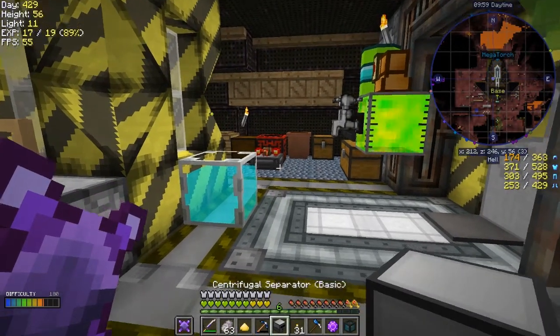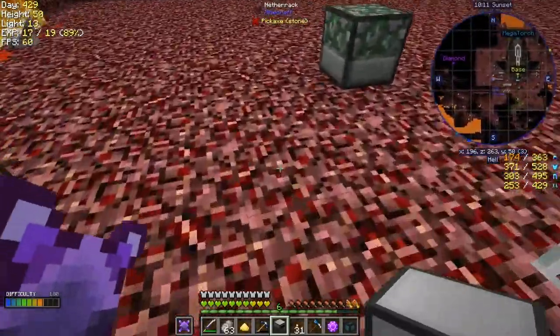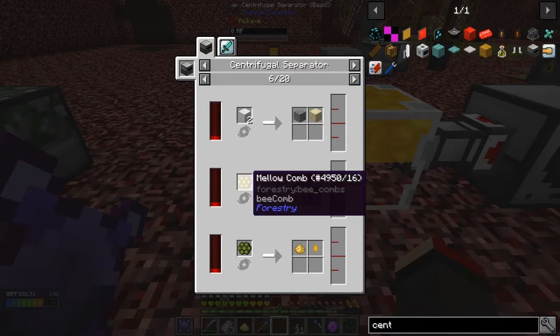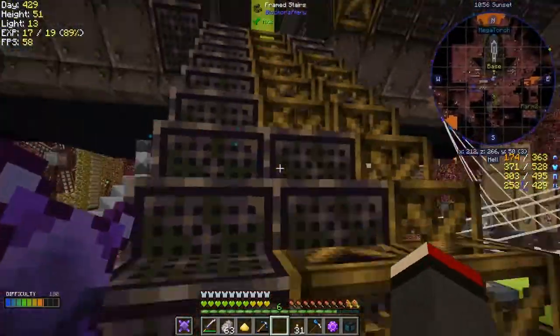Let's have a look at what the centrifuge separator does. Put it down somewhere with power. Looking at recipes: from black concrete powder you make gravel — so basically it's a reversing type thing, taking stuff and making it into basic components. It can also process comb from bees, which is probably the most useful thing. I'm not quite sure of the full use of this to be honest, but comb is probably the best application.